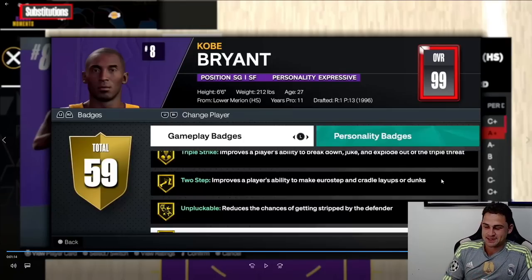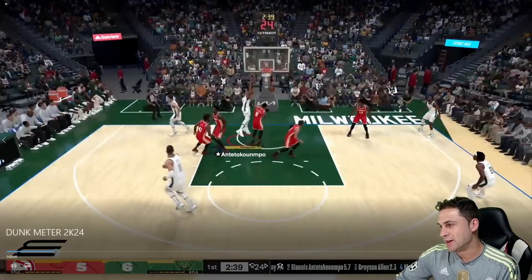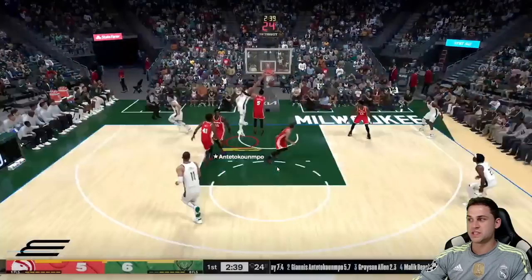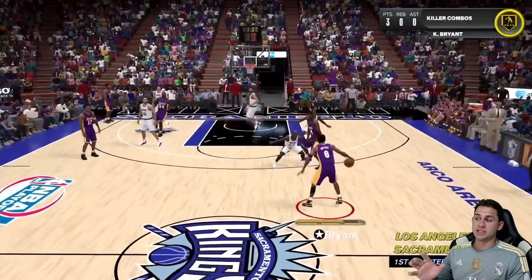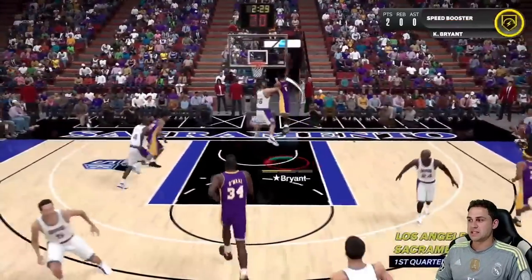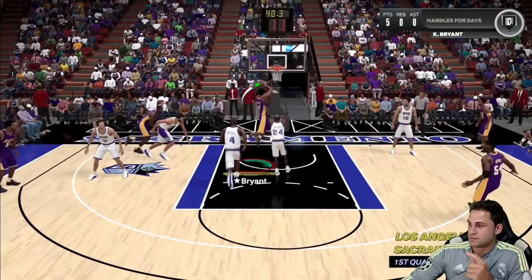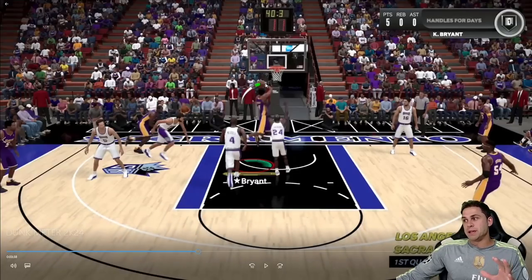Let's talk the 2K24 dunk meter. First: you can still get contact dunks without the dunk meter — some crazy animations even without it. But big improvements were made. It is green or miss on the dunk, but the green window size is not as brutal as 2K23. On some contact dunks it's very precise, you'll need to time it carefully. But on an open dunk — even with a defender in the vicinity but out of position — the green window is noticeably bigger.